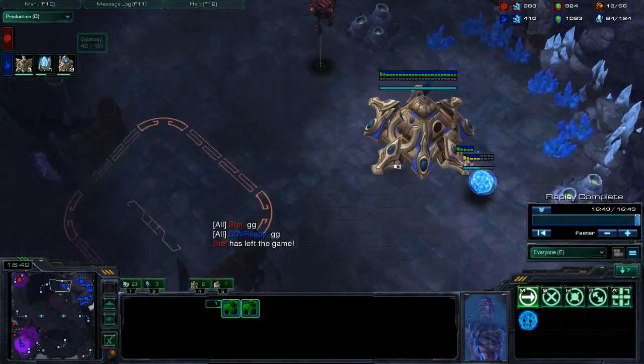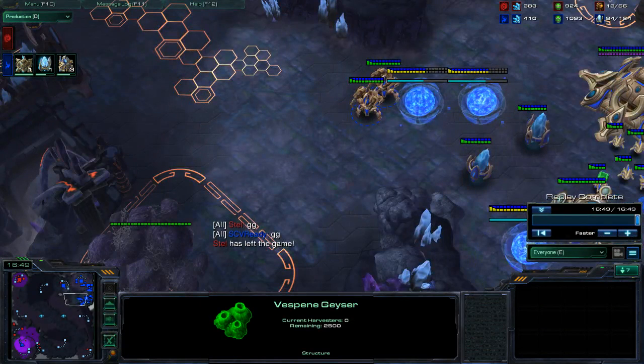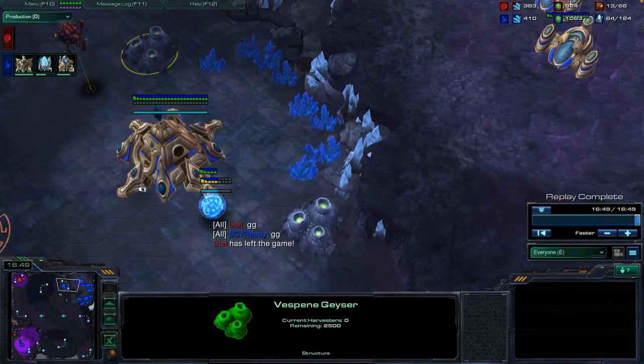Versus a Zerg, I would 100% wall off every single time. If you take a third, block that ramp with gateways or cannons so he can't move freely. If you cut a Zerg's movement, that's like 90% of their strength. The reason Zerg can win is because they get surrounds, they can overwhelm, and they attack quickly. A Protoss is more like a tank — heavily armoured, really powerful, and if they shoot you, you're going to feel it.